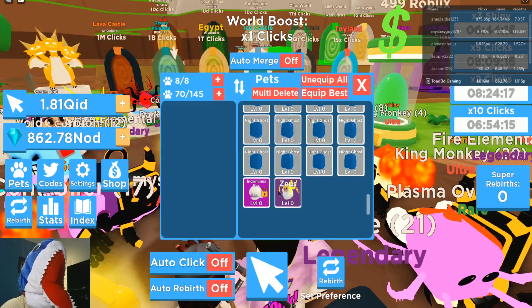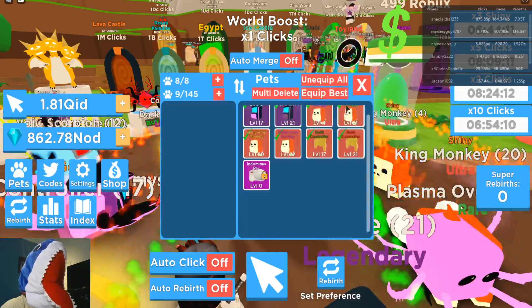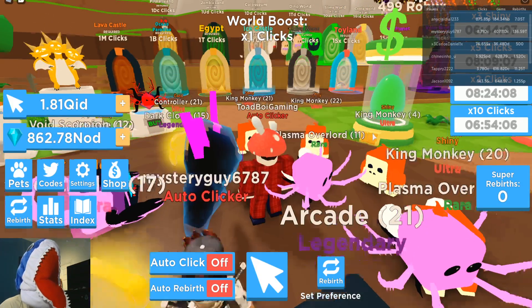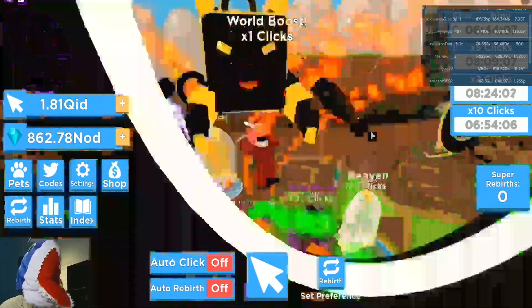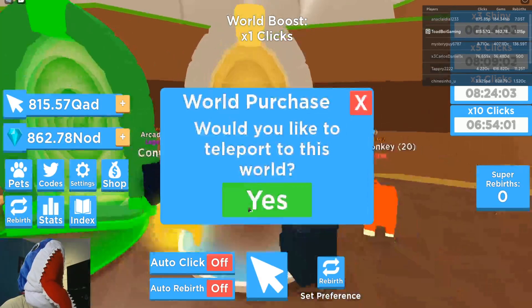For me right now it's not that useful, so I'm going to multi-delete all of them. Here are my CDTV world pets which are super awesome, but there's the new Castle World — let's go there and check it out. Castle World costs one qid clicks.